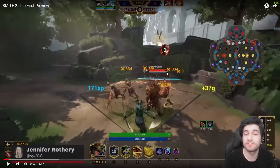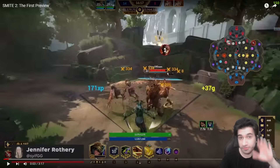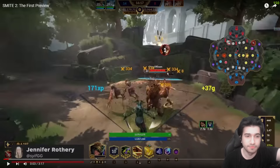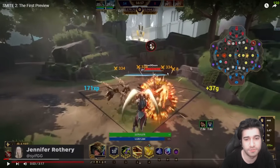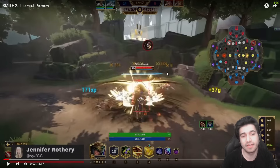Maybe the Loki in Smite 1 will also have this effect where he can stealth, ult, and still be invisible until the first instance of damage. So remember: current Loki has the cripple and damage together, then the damage and stun together — two instances. Now it looks like it'll be cripple with no damage, then damage, then damage-stun.